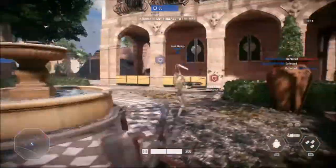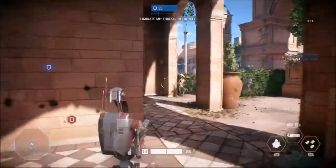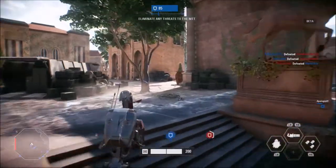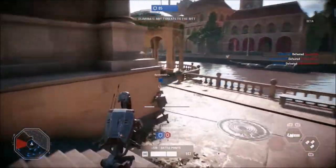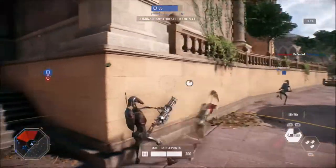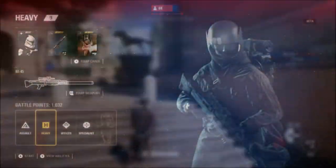The heavy class's default abilities are combat shield, sentry, and impact grenade. The combat shield projects in front of you and provides valuable protection, and you can shoot through it, which is very helpful. The sentry pulls out a heavy repeating blaster and allows you to mow down enemies. This reduces your speed and the damage you take from explosives. The impact grenade is a powerful explosive that explodes on contact with any object.